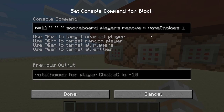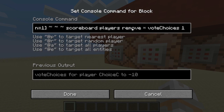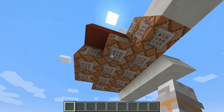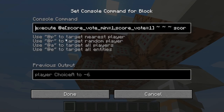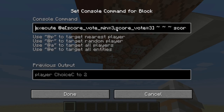Then we remove points from all players currently tracked by the scoreboard system for vote choices — we remove one point for each vote cast in total. We have 10 creepers voting, so 10 votes, meaning we remove 10 points from each player. Each player now has minus 10 points. In the next row we add points again, and we do that for fake players. Fake player choice A counts votes for pressure plate 1, choice B for pressure plate 2, choice C for pressure plate 3, and so on.